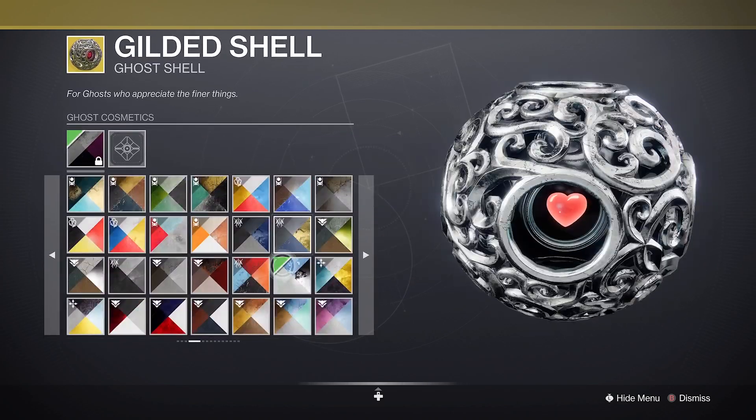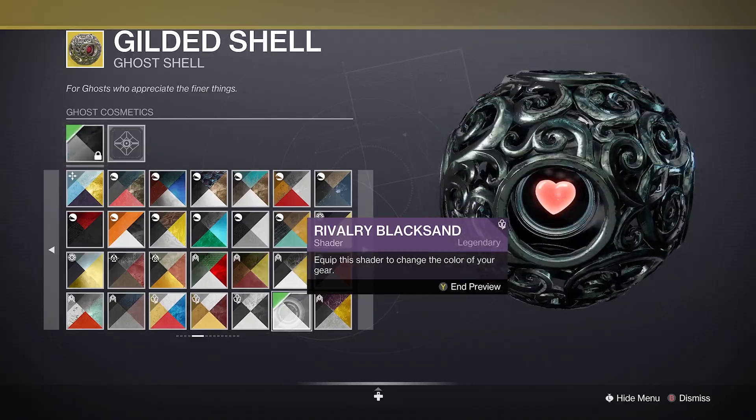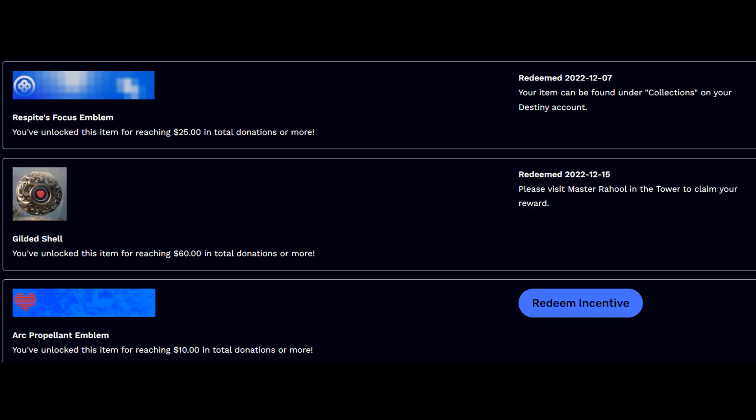A link to donate can be found in the video description and pinned comment. After you donate, you will receive an email with a link. Click on the link and you will find all of your incentives ready to redeem. Hit Redeem Incentive, log into your Bungie account and you are done.